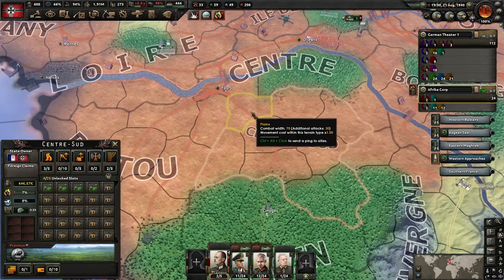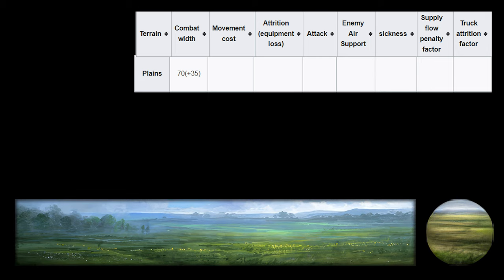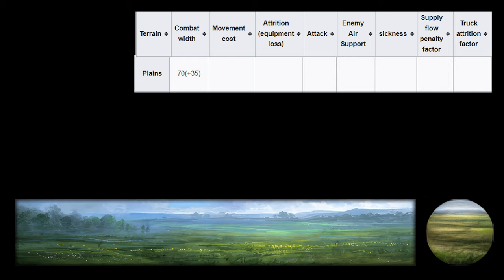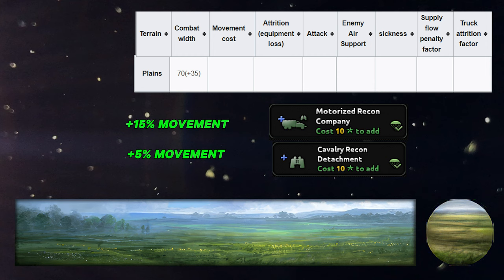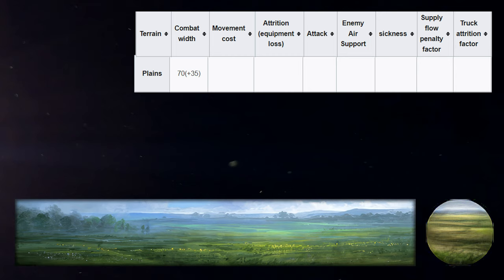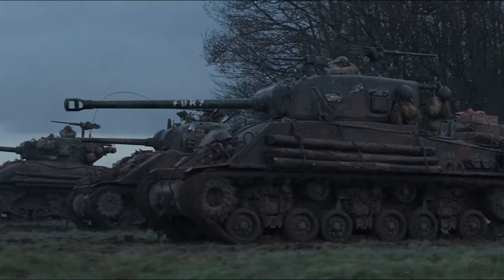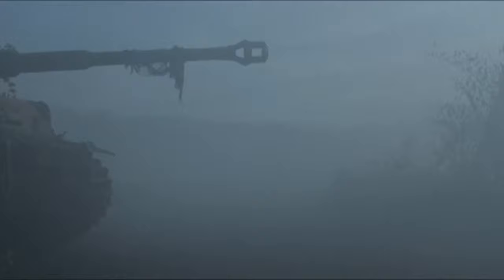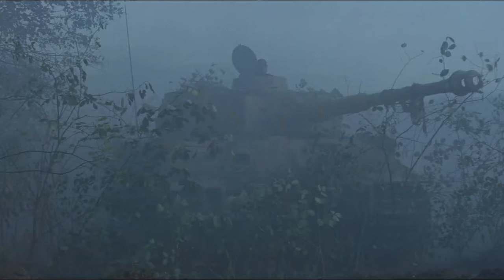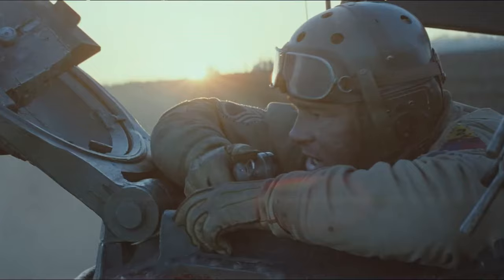Now covering each terrain type briefly. Plains are the most common, making up around 30 percent of all provinces in HOI4. They represent flat, easy-to-maneuver terrain with very few battalion bonuses or penalties, besides reconnaissance support companies giving a flat 5 to 15 percent movement bonus. Combat width is a base of 70 with 35 added per additional attack direction. Tank divisions excel here with no penalties. Plains are the least defensible terrain, so build forts there if you must hold them, or give up these provinces to entrench in better terrain.